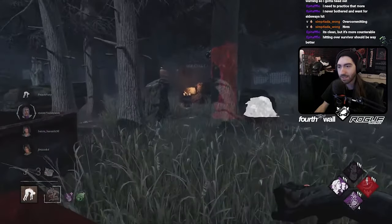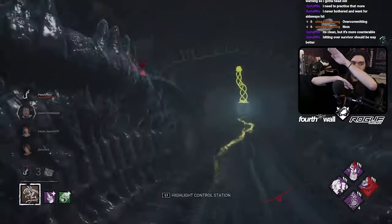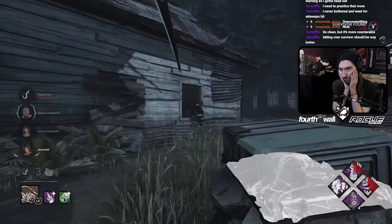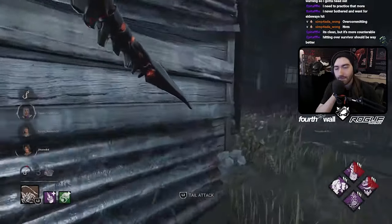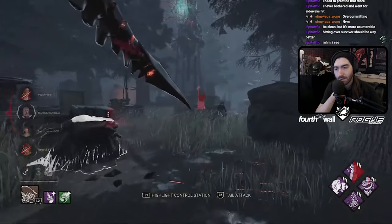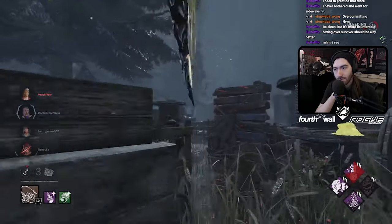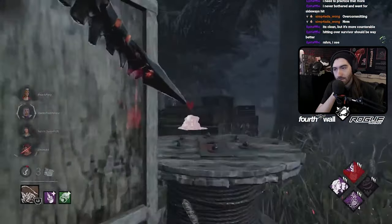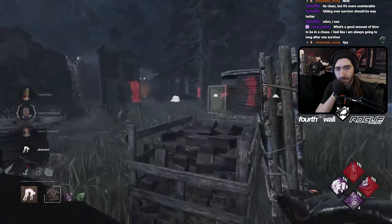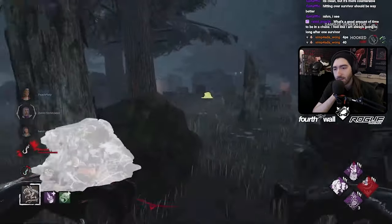The problem with going for close-up shots is if you don't clear the geometry right in front of you, you're just going to hit the top of their hitbox. There needs to be some awkward spacing. Also, your tail attack range is not that long. The ideal chase length is 30 to 40 seconds — if it's more than a minute, you've got to go.